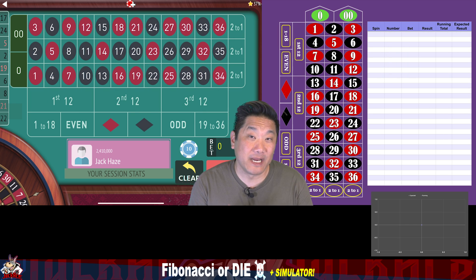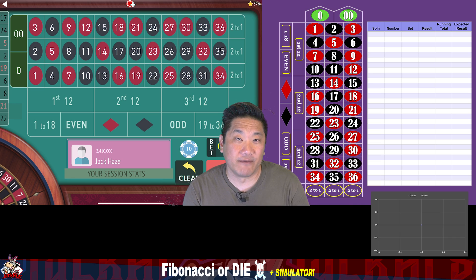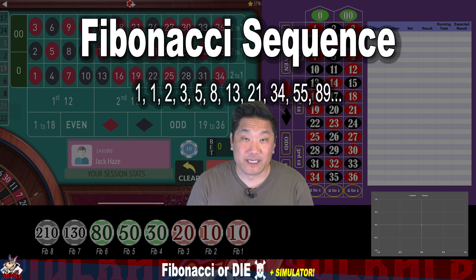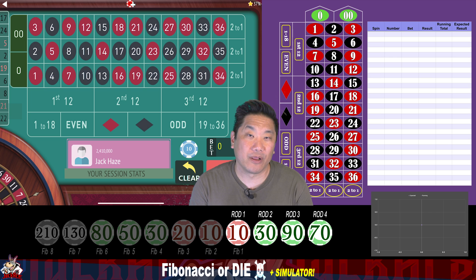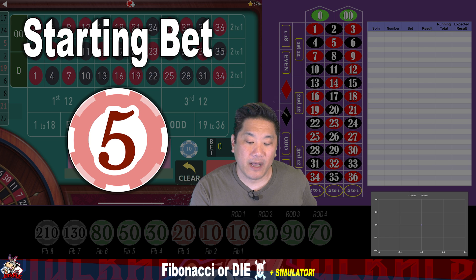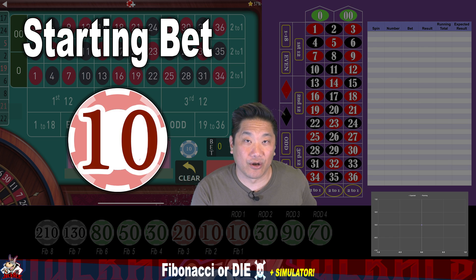This system is a combination of both the Fibonacci Dozens and Ride or Die. So there is a negative progression element and there is a positive progression element. The negative progression involves increasing your bets using the Fibonacci sequence, and the Ride or Die sequence is a positive progression where you parlay your bets until you make a final YOLO bet of $70 straight up. The original Ride or Die system had a $5 starting bet but this one is doubled to a $10 starting bet.